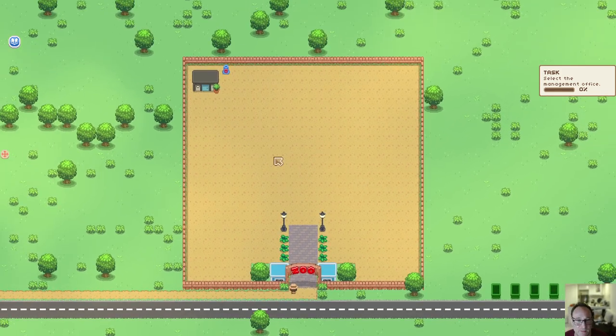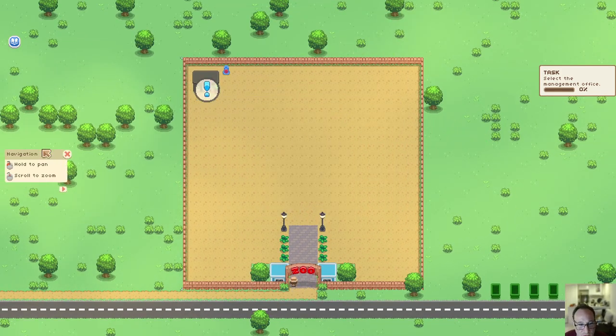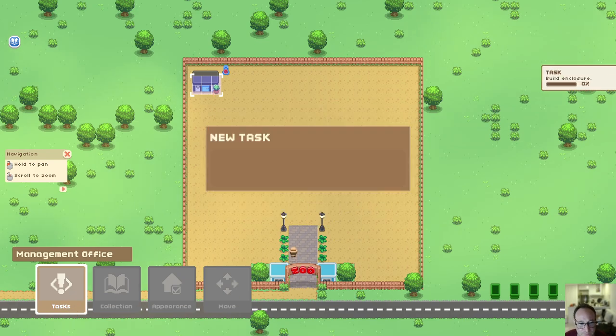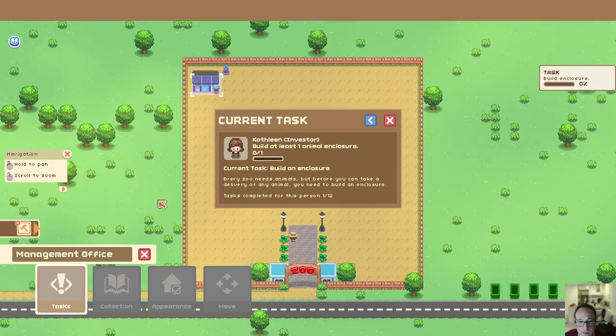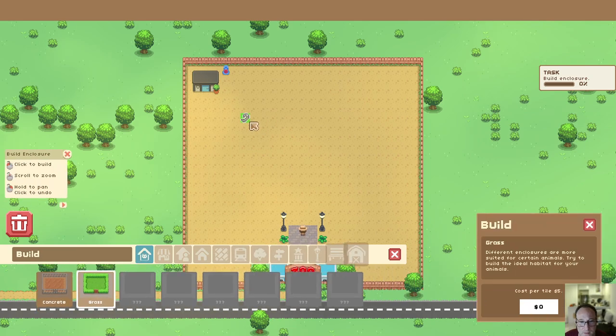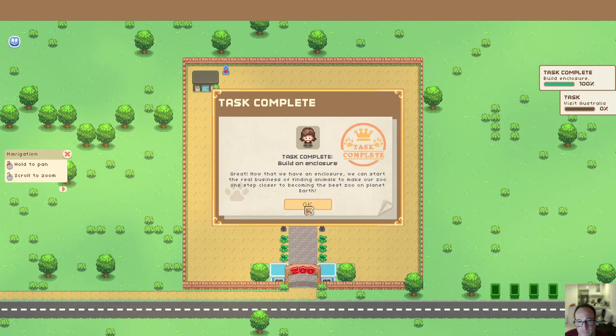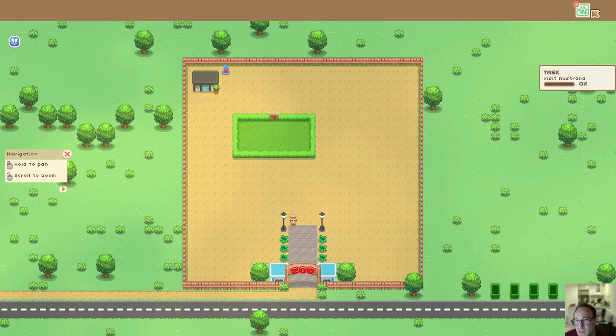Nothing appears different at this point at the beginning of the game. You just have to play the tutorial as normal. Go through the trade in Australia.